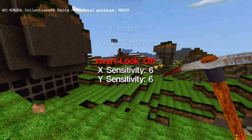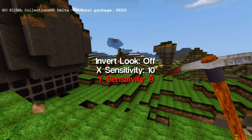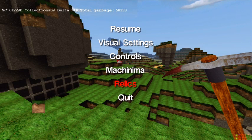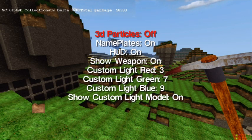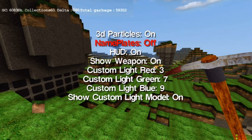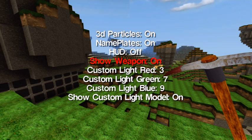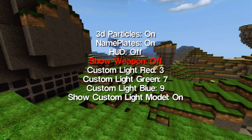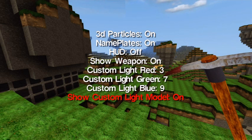Controls — you can just turn inverted on and off, and adjust sensitivity. Machinima settings: 3D particles on and off, nameplate stops names coming up above your friends, heads up display on and off — so just get rid of that for when you're doing a Machinima or camera angle. Same with the weapon, you can just turn it off. Custom light lets you change the colour of the lights, and custom light model on and off.